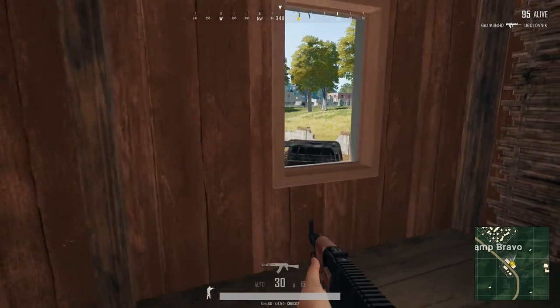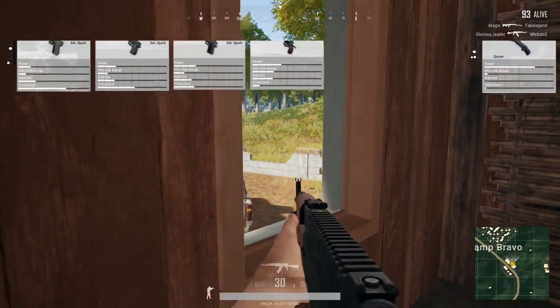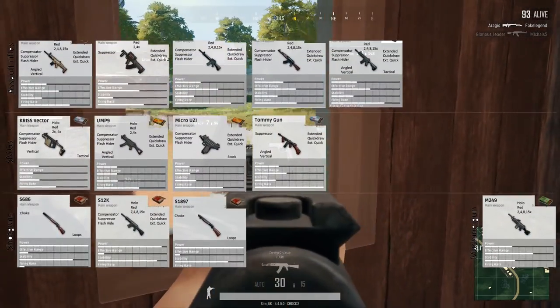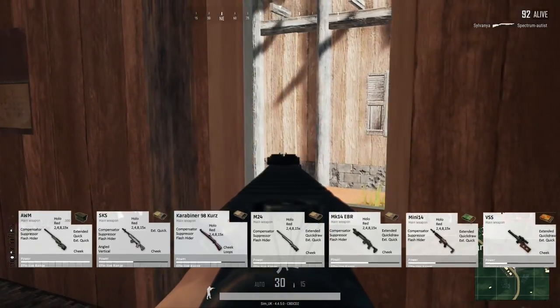The currently available guns on PUBG can be grouped into six basic categories: Pistol, Shotgun, SMG, Assault Rifle, Light Machine Gun, DMR and Sniper Rifle.